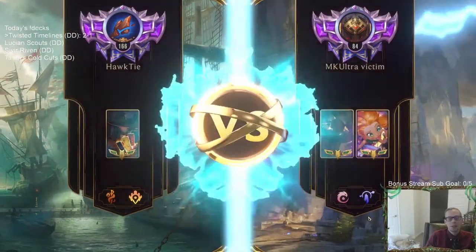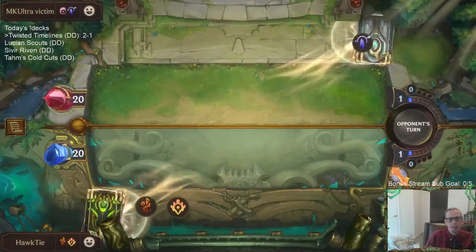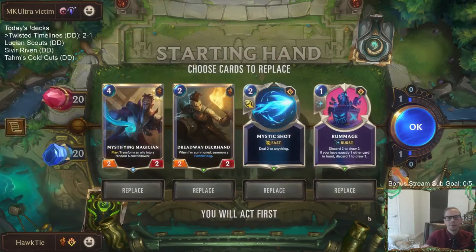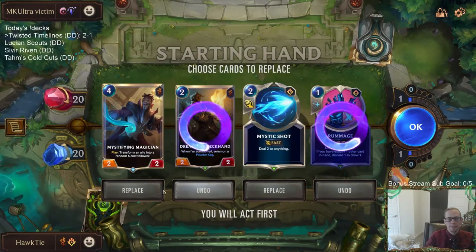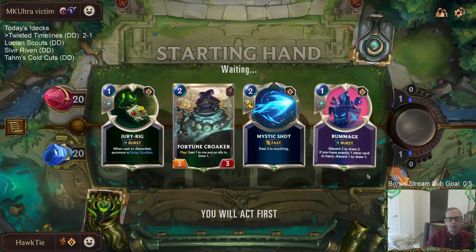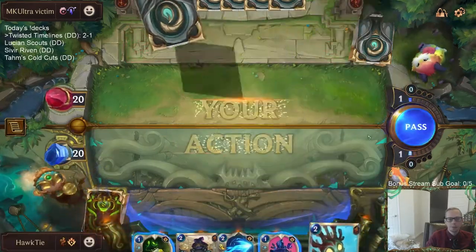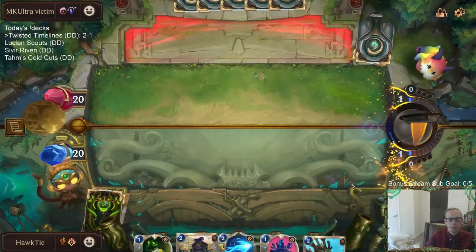Alright, Targon number four! Feels like we're playing before Shurima came out — it's just Targon everywhere. We're going to keep the hand. We're looking for Concurrent Timelines, and I'm going to keep Mystic Shot because of Zoe.